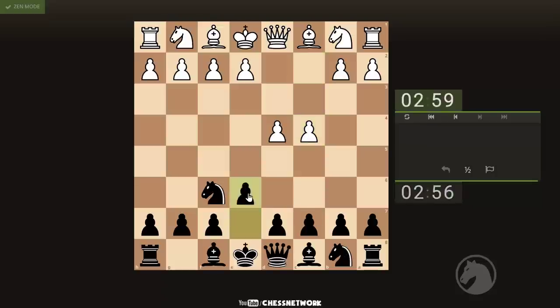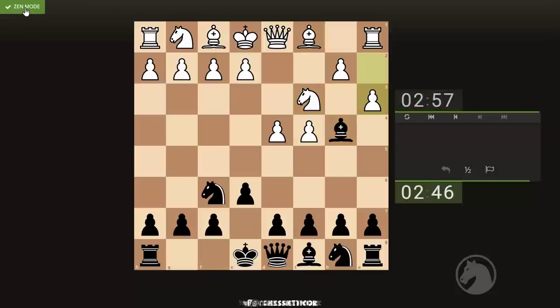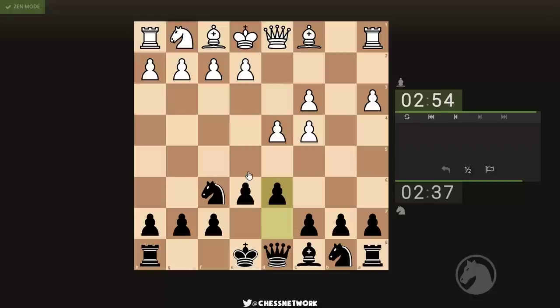Yeah, I should change that setting. Oh, maybe I could have just clicked that real quick to see who I was playing against. Yeah, I'll do that. Okay, how to approach this — let's look to build on the dark squares. I can play this now, okay, and I'm going to go here.